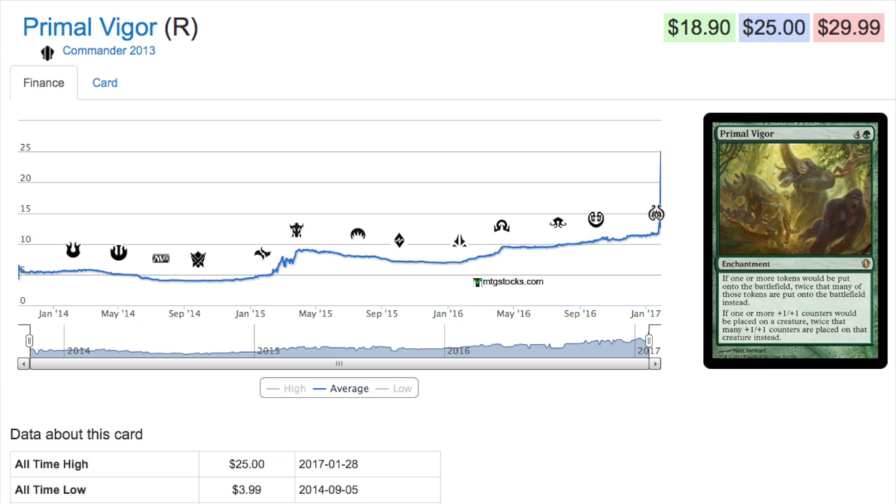The key here is how vendors are opening product. A vendor will have a hundred boxes and therefore a hundred copies of Primal Vigor — so for $400 you could pick up a hundred copies from a single vendor. That's what's unique about Commander products: it's easy to get in large quantities. Compare that to something like Saheeli Rai, where you're not going to find a vendor with a hundred copies — it's just not going to happen.